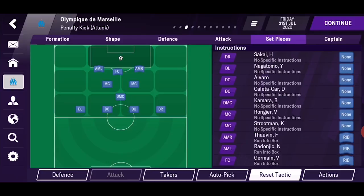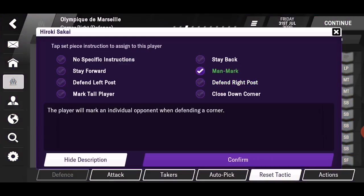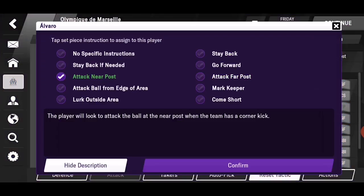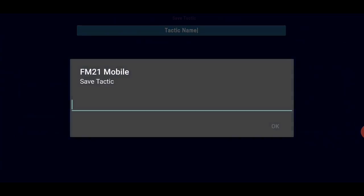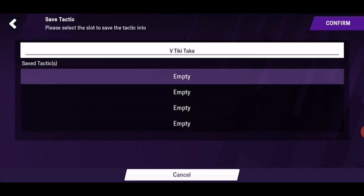Next, you have each player's position in each scenario — defense and offense. You select your desired position and then assign each player instruction. And in attack you also dictate how the set pieces will start, what type of shot or cross. You will need a lot of time to get it as you like it, but as always, FM Mobile can be done with only one tap by asking your assistant manager. If you take the long route, remember to save your tactic — you may need it in the future on a different save, or to reset your tactic after some games.